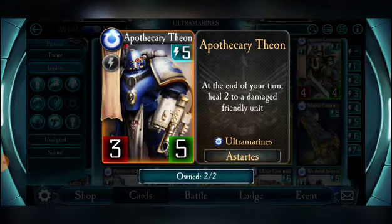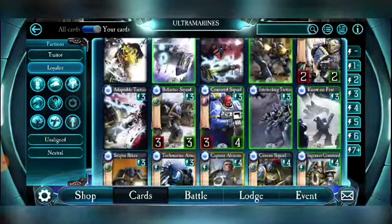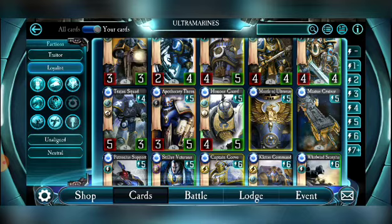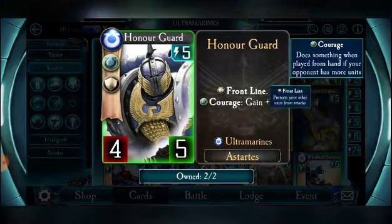Apothecary Theon is a must-have, period. These guys are great — three-five stats, and at the end of your turn they heal two to a damaged friendly unit, typically your warlord. If you get two of them down, they're healing themselves and healing your warlord. Improve their stats, protect them behind front lines, and quickly your health pool can eclipse and outclass your opponent's. Definitely top three epics in this faction, and that's a tough argument. Pick them up if you see them in the shop — you'll find your game flows much better with them.